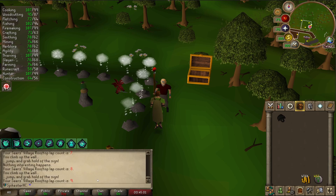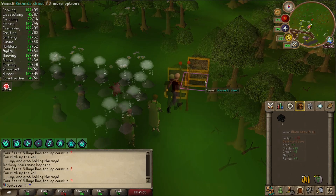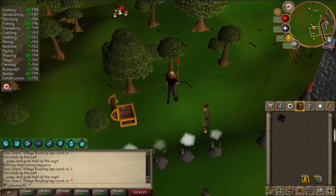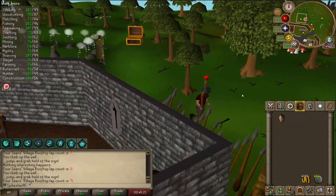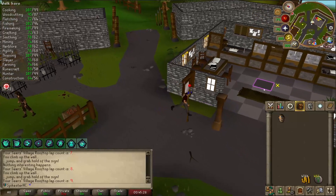Got a bit over 500k from my Alks, so I should have enough money to imbue my Black Mask. I'm going to buy 1.25 million Nightmare Zone points. That should be enough. I've imbued it and it's still charged — I don't know why I thought it needed to be uncharged. I've got it imbued, so whenever I want to do Slayer with ranged or magic, I can now get the full effect of the Black Mask.